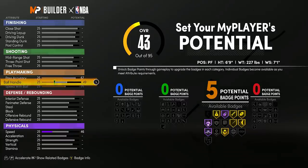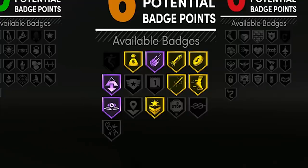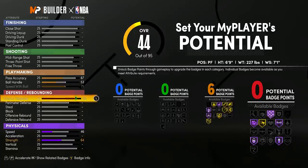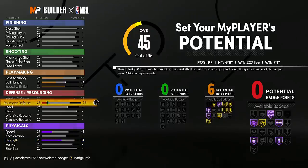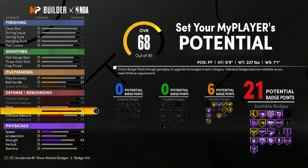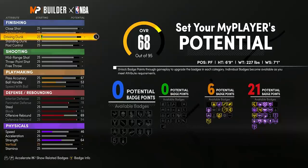I want a little more playmaking advantage so I'm going to put ball handle up to 53 just to unlock Unpluckable as well. Steals are very easy to get this year so Unpluckable is going to be a very important badge. Interior defense I'm going to max out to 89, perimeter defense max out to 78, defensive rebound max out to 94, and block max out to 93 — that gets me 21 defensive badges.